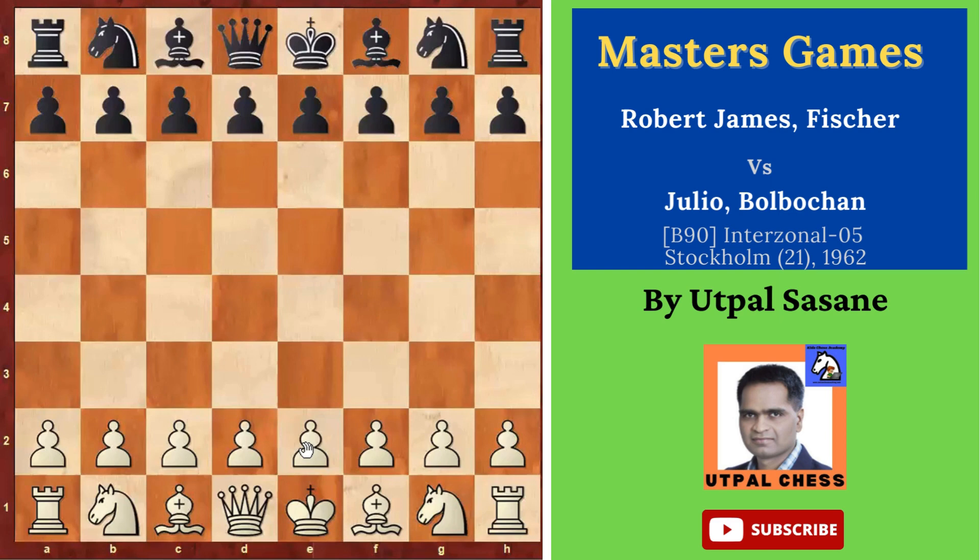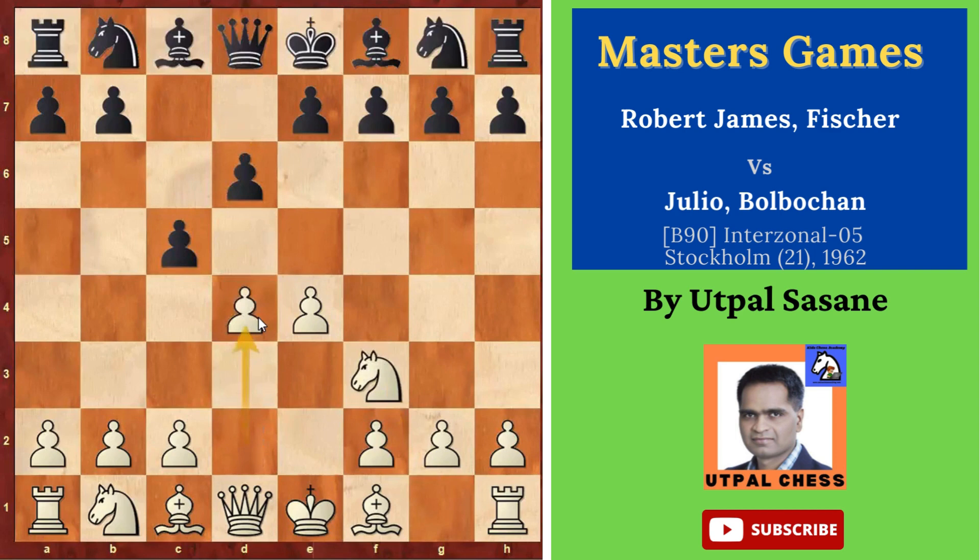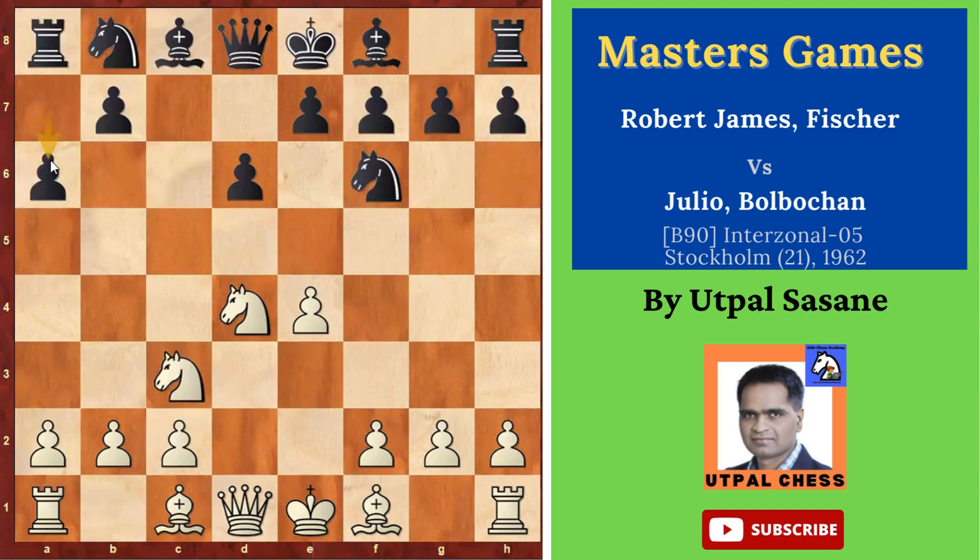Fischer starts with E4. His opponent plays C5 — Sicilian Defense. Knight F3, D6, D4, CxD4. This is the main line, open Sicilian. Knight xD4, Knight F6, Knight C3, and then A6 — the Najdorf variation.